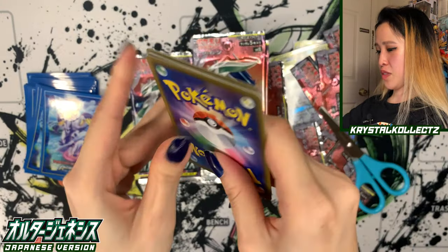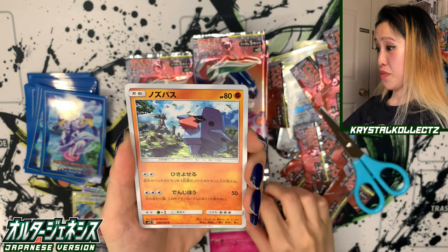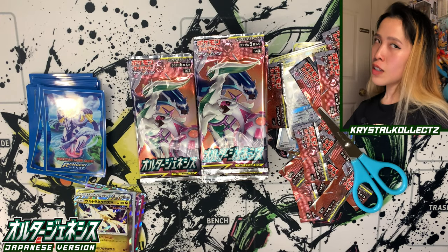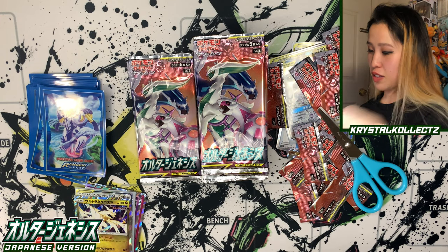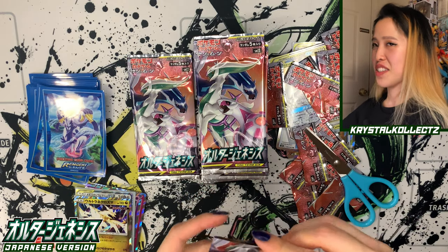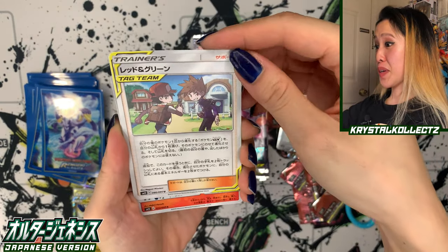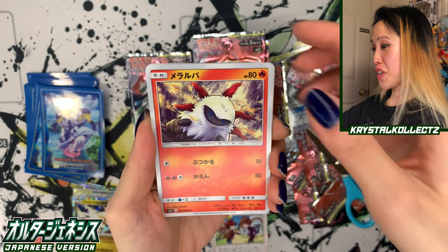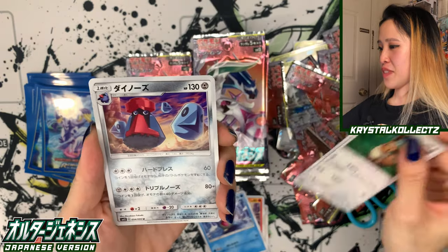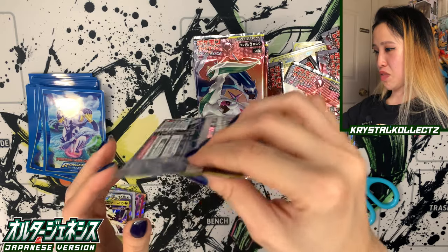I know they're spoiling us already with Ichigeki Rengeki Master, and Eevee Heroes will have some alternative artworks as well — very excited for that. We're already halfway done with the second box. The Secret Rare came up already on the first pack, which rarely happens. We got Red and Blue trainer — really cool Tag Team. I actually pulled that in Korean in the full art version, so that was very cool to see. Korean boxes never guarantee Secret Rares, so that was definitely a big blessing.